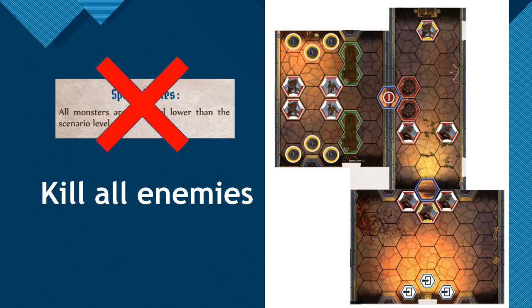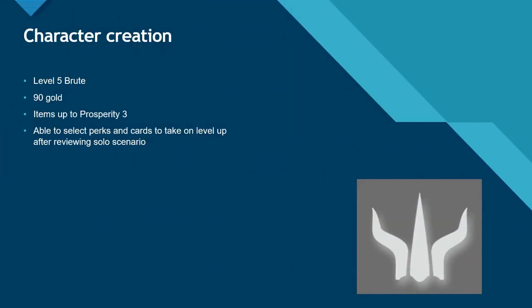Since I'm not playing the Brute in my main campaign, I'll be creating a Brute character from scratch, as though it were at Prosperity level 5, the minimum level needed to play the Solo Scenario. This does mean I get to tune my perks, item build and skill build to fit the Scenario, but it also means I begin with less money and fewer perks than a typical level 5 Brute.